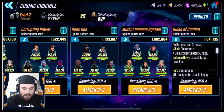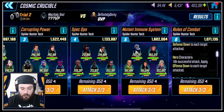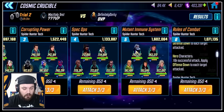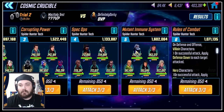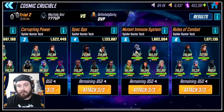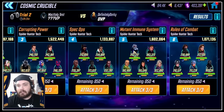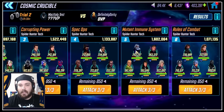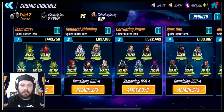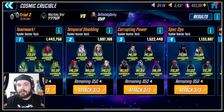Rules of Combat: on defense and offense, Villain characters on successful attack apply Defense Down to each target attacked. Hero characters on successful attack apply Offense Down. So Villains doing Defense Down, Heroes doing Offense Down — kind of a little canon nod to how the relationship between heroes and villains works. Those are our room rules. We're going to do a tabled discussion about those room rules in the near future, breaking them down and talking about possible teams we could slide in there.